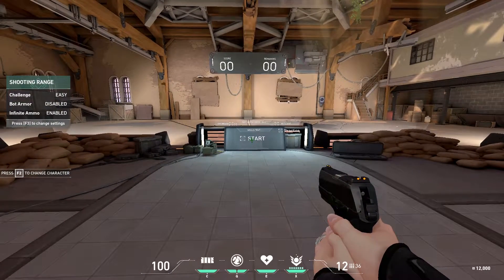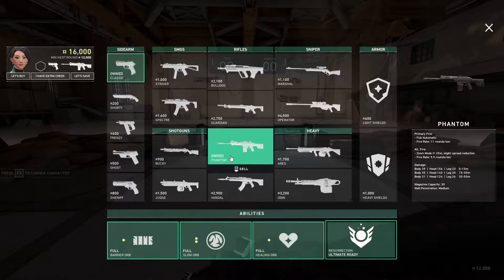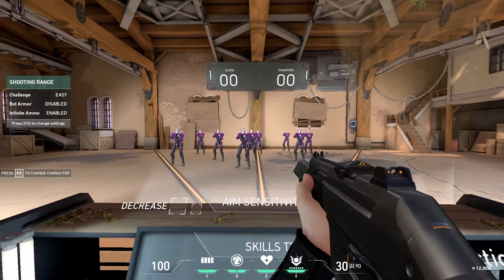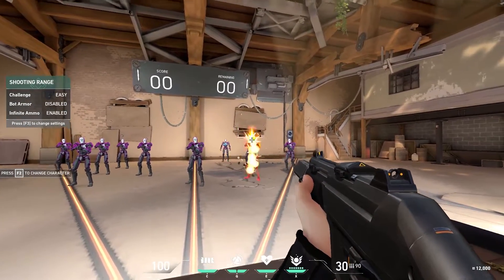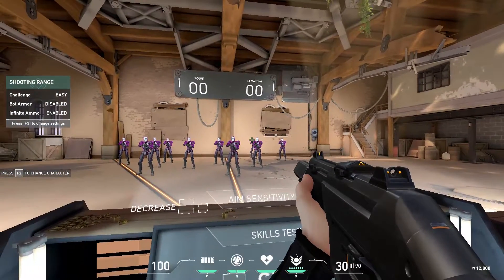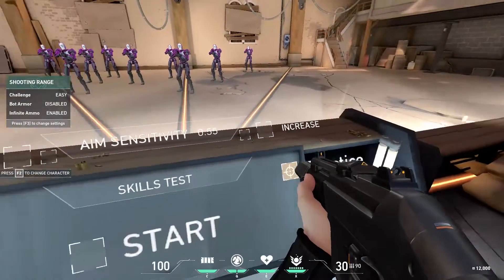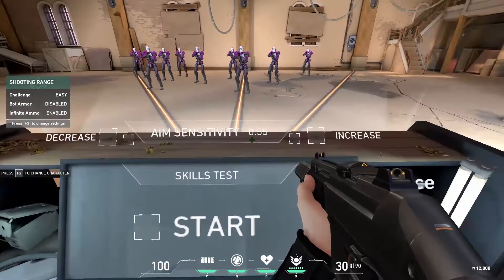Starting off, you want to find the right sensitivity. Come to the shooting range, click on practice, and it will spawn a ton of bots to practice on. Practice flicking between all the bots — if you're flicking perfectly, you already have your sense, but if you're over-flicking or under-flicking, change your sensitivity here. The small boxes change it by 0.01 and the bigger boxes by 0.1.